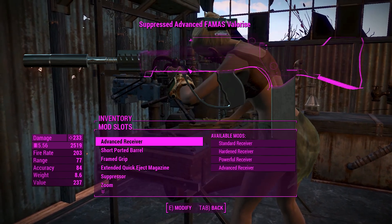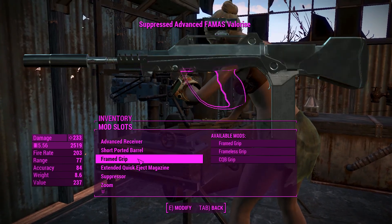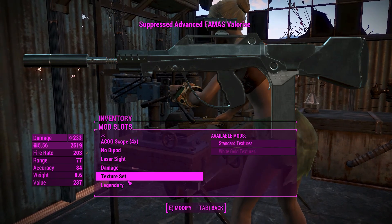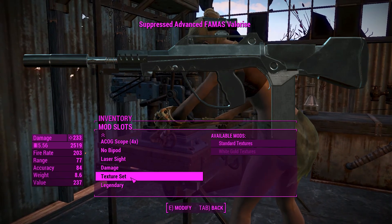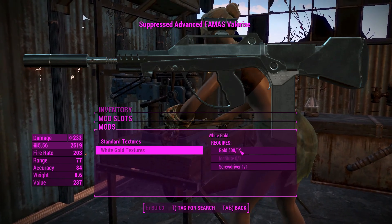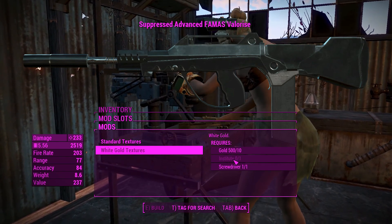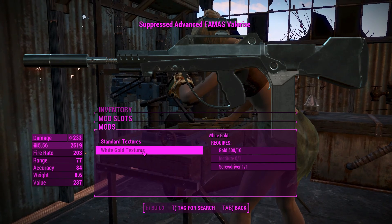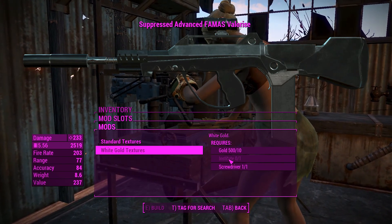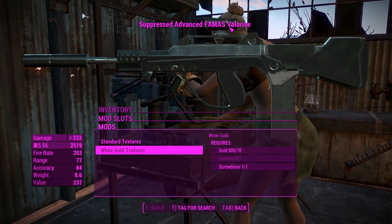This weapon mod actually comes with a second FAMAS that's just a little bit different. Basically all the customization options are the same, but for some reason you've got the standard textures and a white gold texture — which requires ten gold, a screwdriver, and the Institute. So I guess putting the white gold textures on basically devours the entire Institute. Better be worth it.